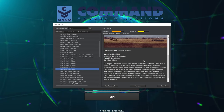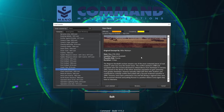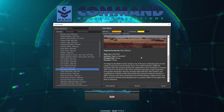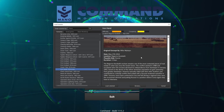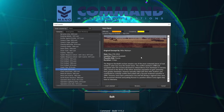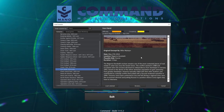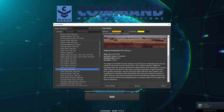Iron Hand takes place on May 27th, 2014. Duration is three days and we are playing as Russia. This is the Nagorno-Karabakh scenario — it remains one of the most contested pieces of real estate from the former Soviet Union. The conflict started in 1988 and escalated when the enclave declared independence from Azerbaijan in 1992. Based on the desires of the ethnic Armenian population to gain autonomy, Armenia sided with their ethnic brothers, leading to a bloody conflict that ended with a Russian-brokered ceasefire in 1994. Russia may have to intervene again.